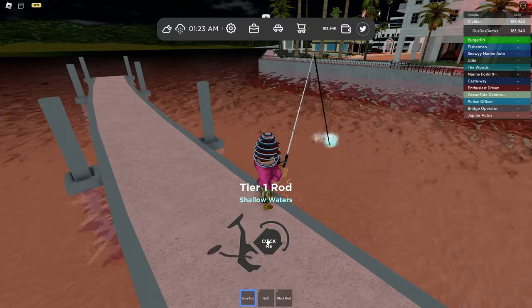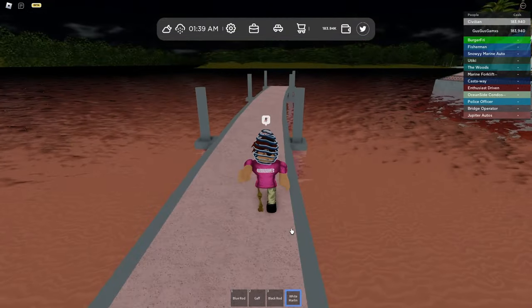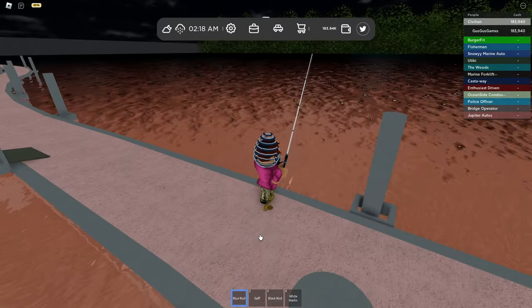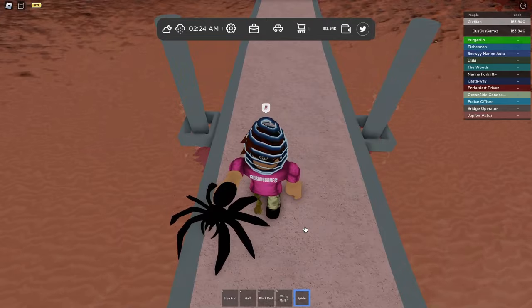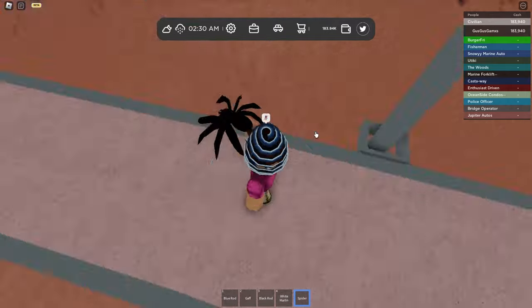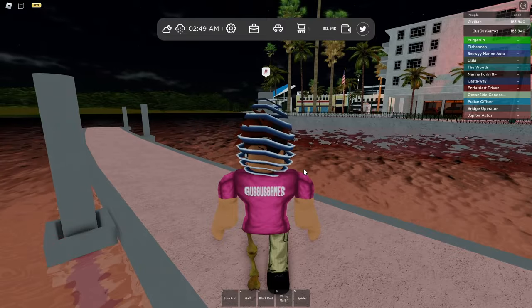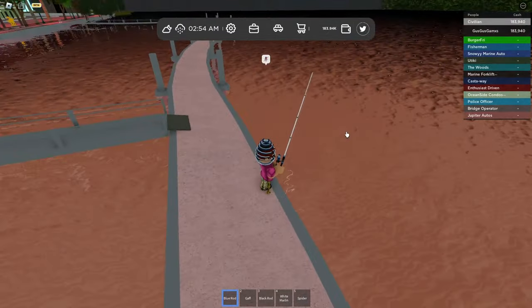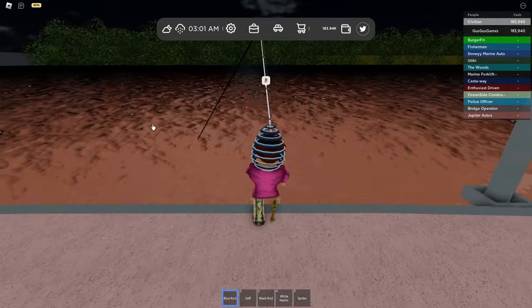Here we go, we got something. It's fighting — I'll be back when it stops fighting. I literally just reeled in my first spider. It literally looks like the classic Halloween spider that you find at the dollar store. I don't know why this set of legs is bigger than this set, but that's how they made it. Just so you guys know, you cannot sell any of your fish or spiders because it will sell the spiders as well. You want to take them back to the Halloween man over there at the corner of the vehicle shop.